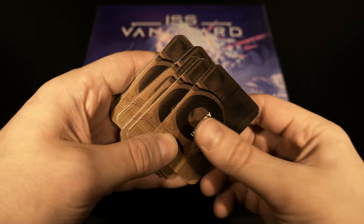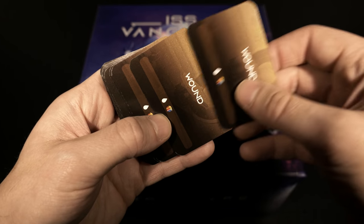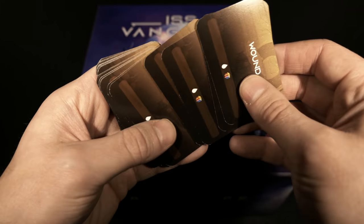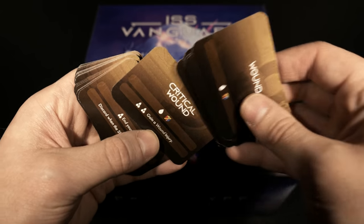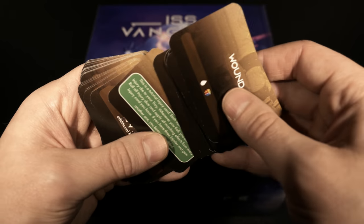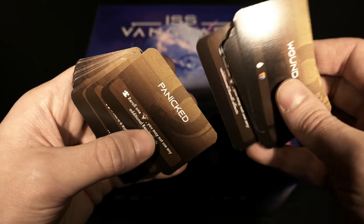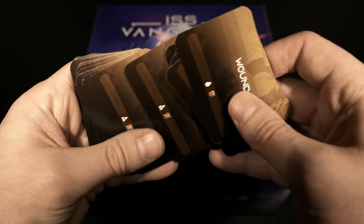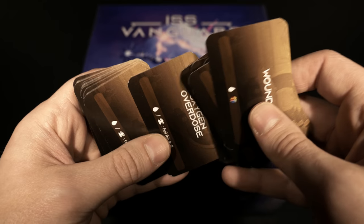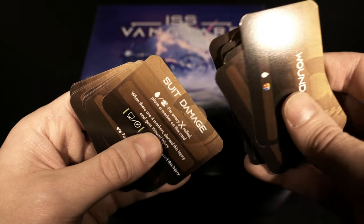Next we have a deck of injury cards - definitely don't want to see those but we'll take a quick look. There are duplicates - wound ones and critical wounds, with differences in the iconography. Also some status type things: shocked, panicked, blinded, exhaustion - all the wonderful things that can happen to you out in space. Burnt suit damage as well.